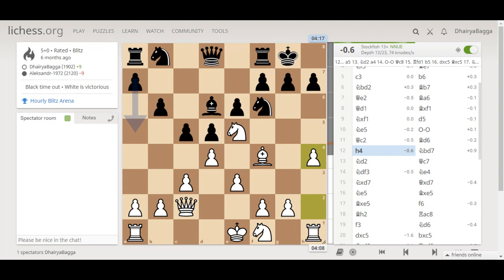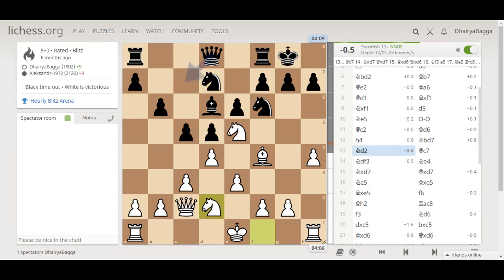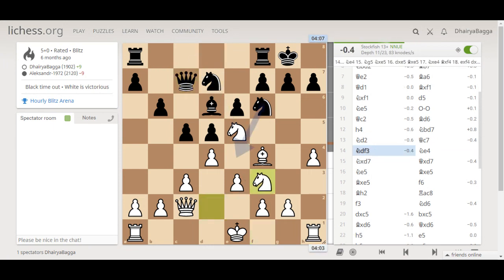And here I started with my attack, going for h4 — the pawn storm is going on. Knight comes to d7 and I played knight to d2, trying to maneuver my knight back onto f3. Opponent goes for queen to c7. I place my knight to f3 so that both knights are connected.